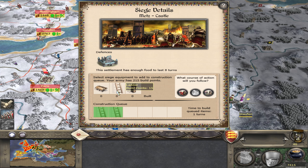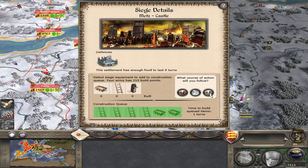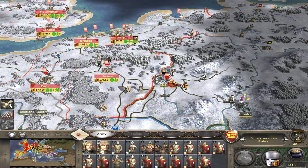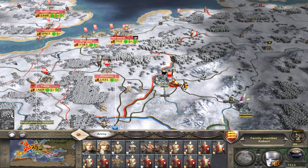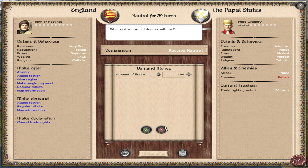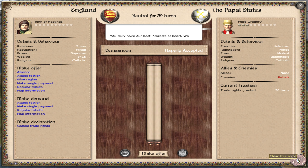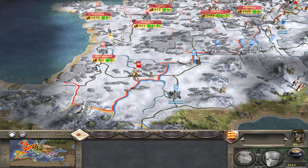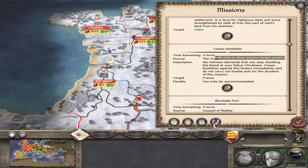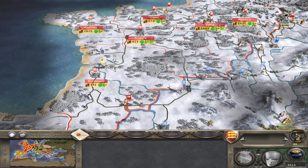We're just going to attack them in their settlement now. I think I'm going to bring two battering rams - the reason being is climbing over the walls is just so damn deadly. We do need to give some money to the Pope - we will give them a single payment of 4,000. That's quite a lot. It brought us back up to four - I think it was on two.